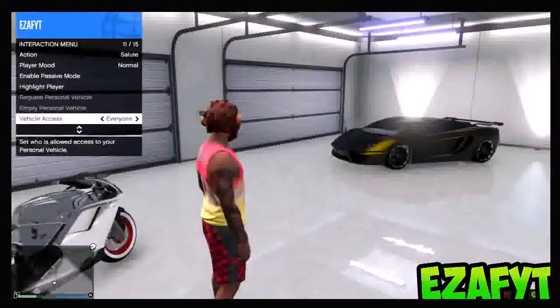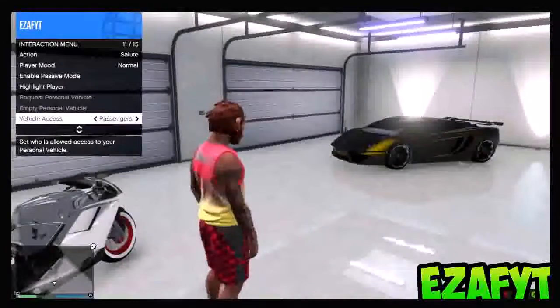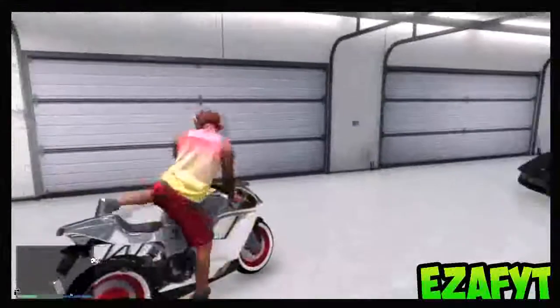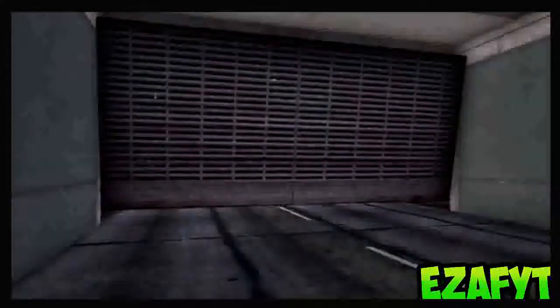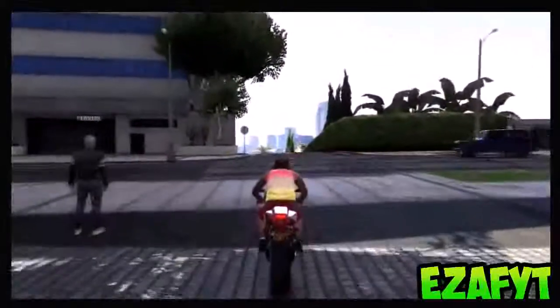Hi guys, what's up, ESFYT here, bringing you the fastest money glitch out there at the moment. The first thing you want to do is go to vehicle access and change it to passengers, then get your motorbike of choice for this glitch. If it's fully done up, it will be around 73k, which is an awesome amount of money.